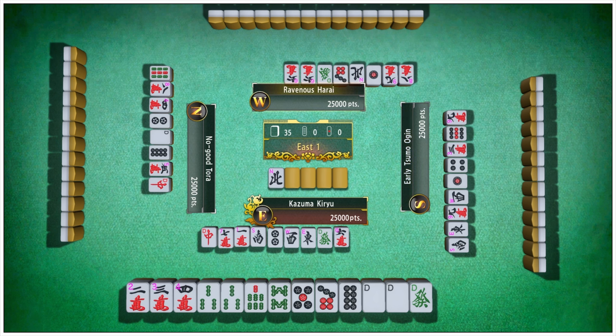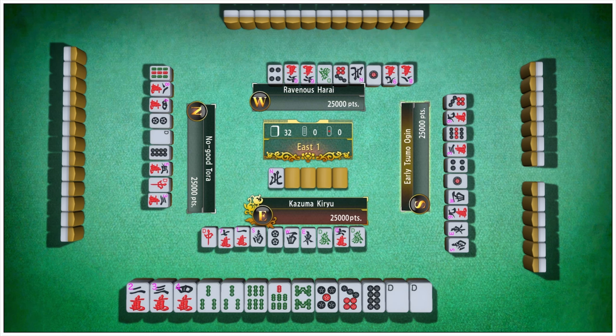The objective of Riichi Mahjong is to form a winning hand consisting of four sets and a pair. But we'll break that down in just a minute.